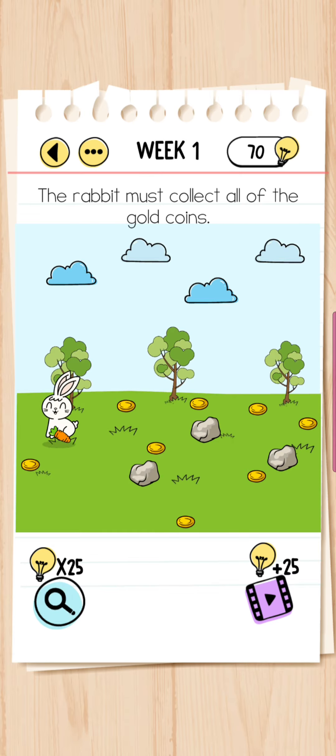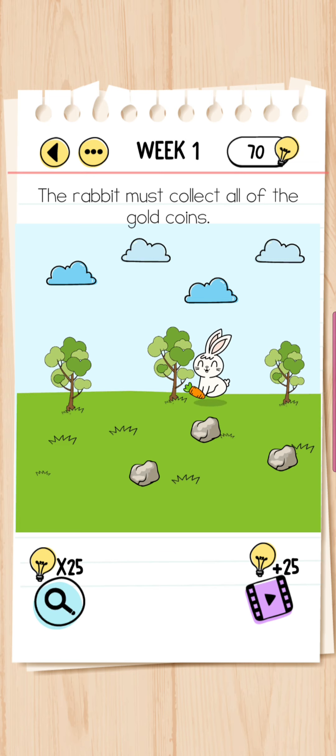You take out the carrot and tempt the rabbit this way — the rabbit will run after it. And that's the last coin remaining, that's all.